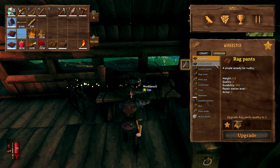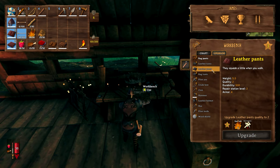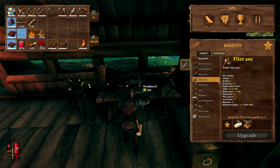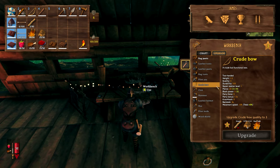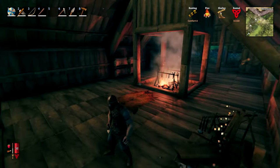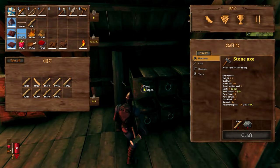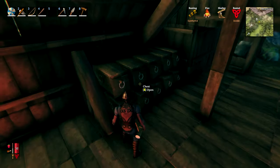Upgrades wise, I think I'm going to try and upgrade as much as we can. We've got a level 3 bench. We need bone fragments to make upgrades to our armour here, but I certainly want to think about doing the crude bow - if we can get that up to level 3, that's just going to require wood. I'd like a decent bow because fighting Eikthyr - stay well back and fire arrows. Definitely ranged is the way to go on the first boss.